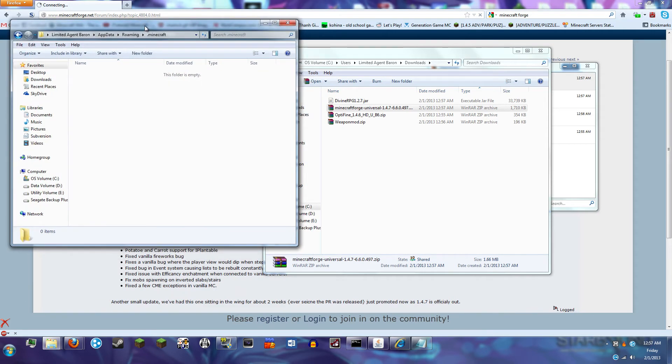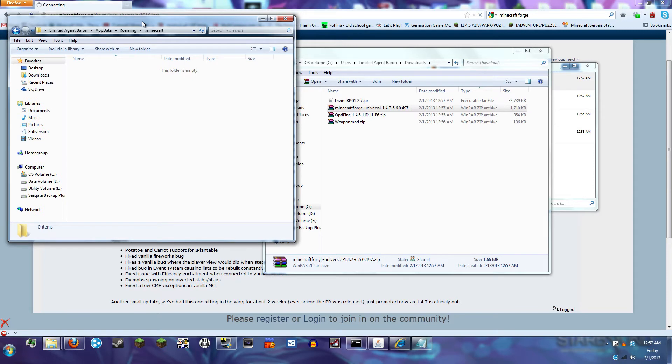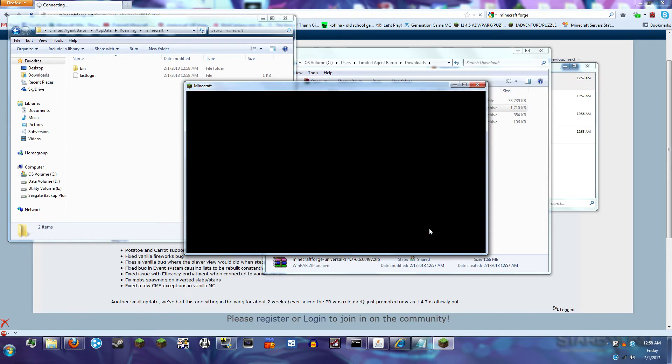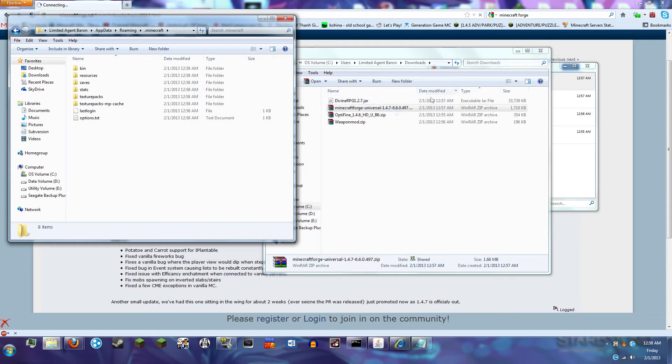It would seem that in my scatterbrained-ness I have deleted all of my Minecraft files. I am disappointed. So we're going to download some nice vanilla files — probably the best to start off with if you're installing mods onto your game. If you don't mind turning away from the screen, I don't want you reading my password as I type it. Alright, so we have ourselves a nice fresh install of Minecraft.